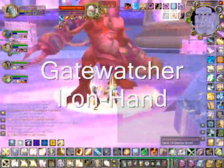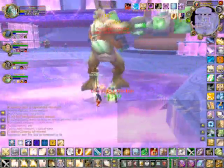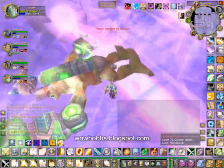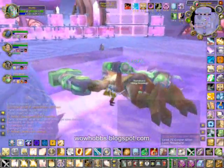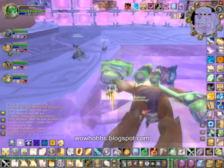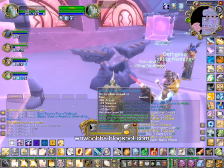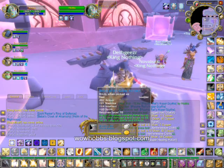Now this guy and the first boss of this instance actually don't drop any loot. They drop two little fragments — gems, a red and a blue — and you combine them together and bring them to this item here, which dropped the boots, which our druid received. Congrats on that.